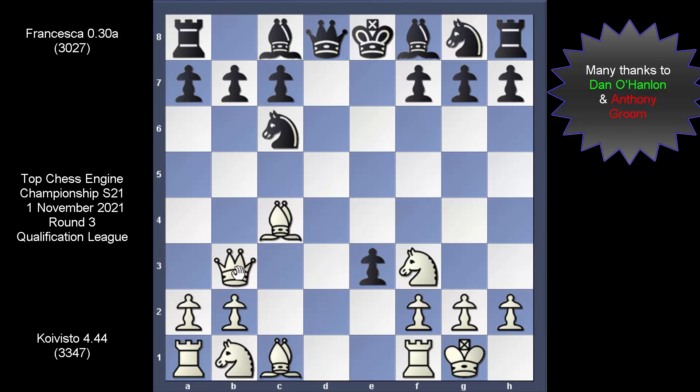When this position arose, the third option — which we did not consider — was in fact what Koi Vista calculated as best. The engine picked up the queen and placed her on B3: a very nifty initiative. From basically very little, there are things happening — do you stop the check on F7, or do you take first with a check and worry about F7 right after? If you take with a check, do you capture this guy, and if so how? Francesca plays it by getting rid of this guy with a check first.